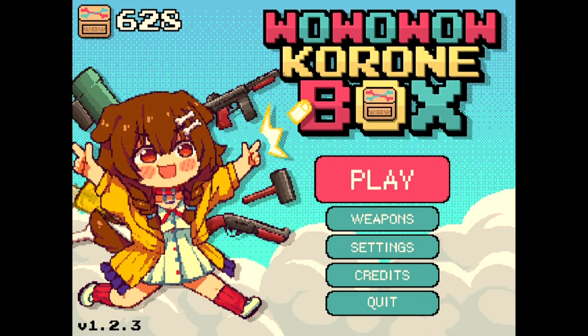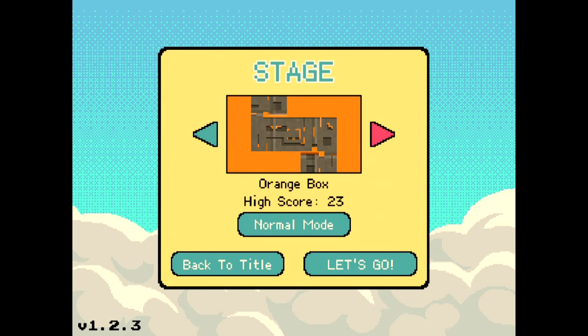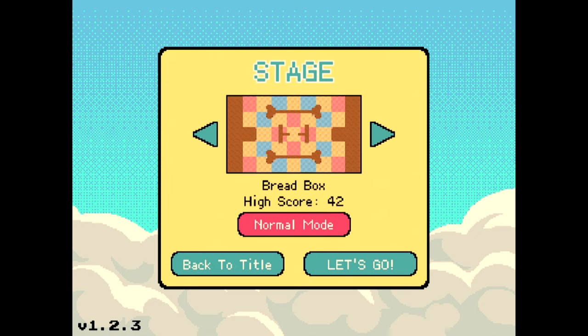Here we find ourselves at the main menu. When you go into the play menu, there are three potential stages: the Red Box, the Pepper Box, and the Orange Box, all with their own individual high scores. There are also two difficulties for each stage — normal and hard. So if you find normal is kind of a cakewalk and you're able to get through the whole survival, definitely bump up the difficulty.